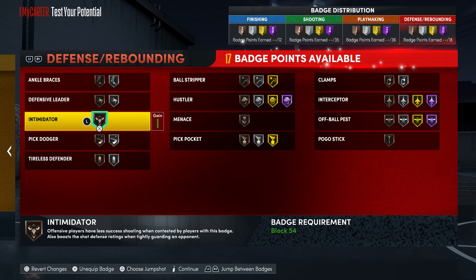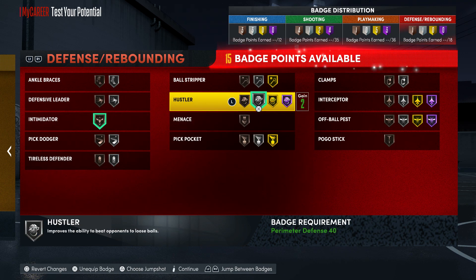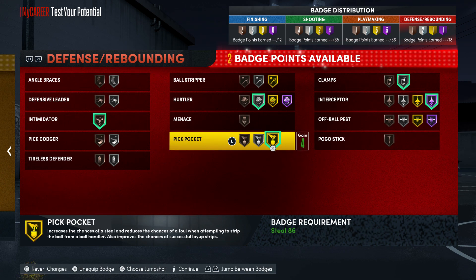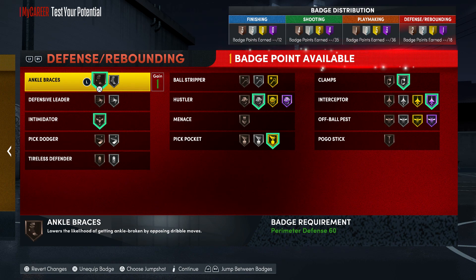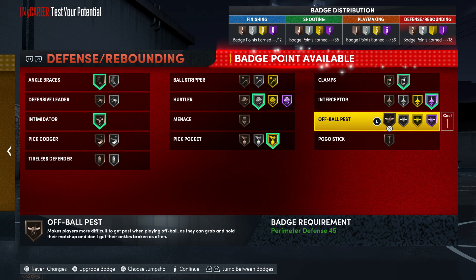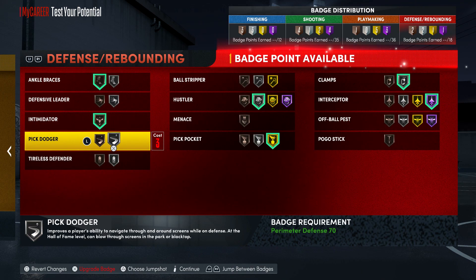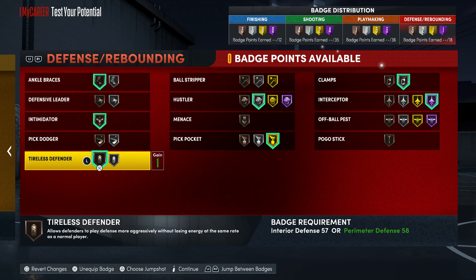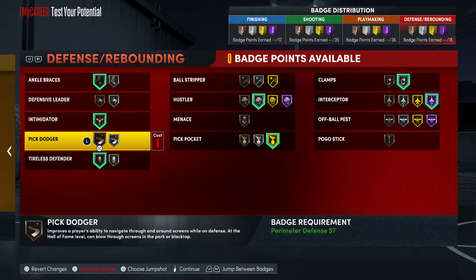For defense: you want intimidator, hustler at least silver, gold pickpocket, interceptor hall of fame, clamps, and one point in ankle braces. If you're playing 5v5 you can consider off-ball pest; if you're playing 3v3 stage you won't need to worry about screens as much. Let's put the last point in tireless defender to help a little bit on the defensive end.